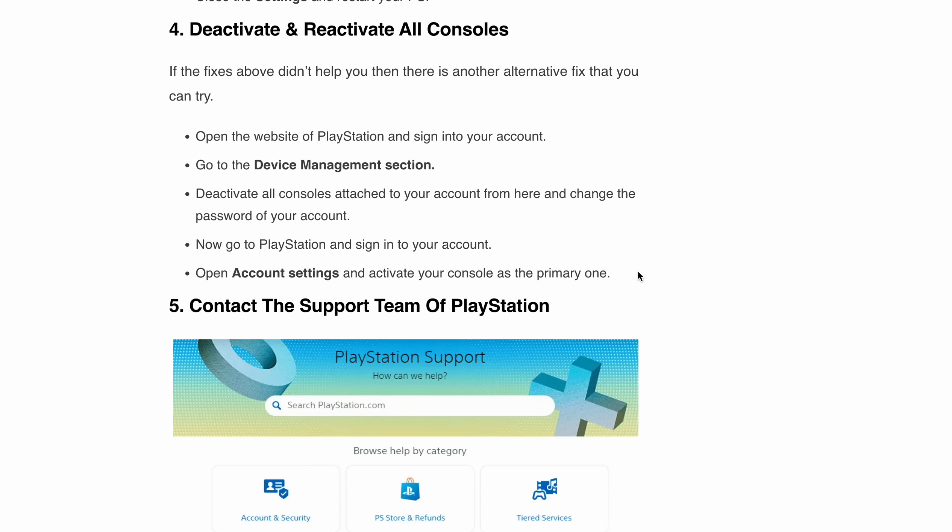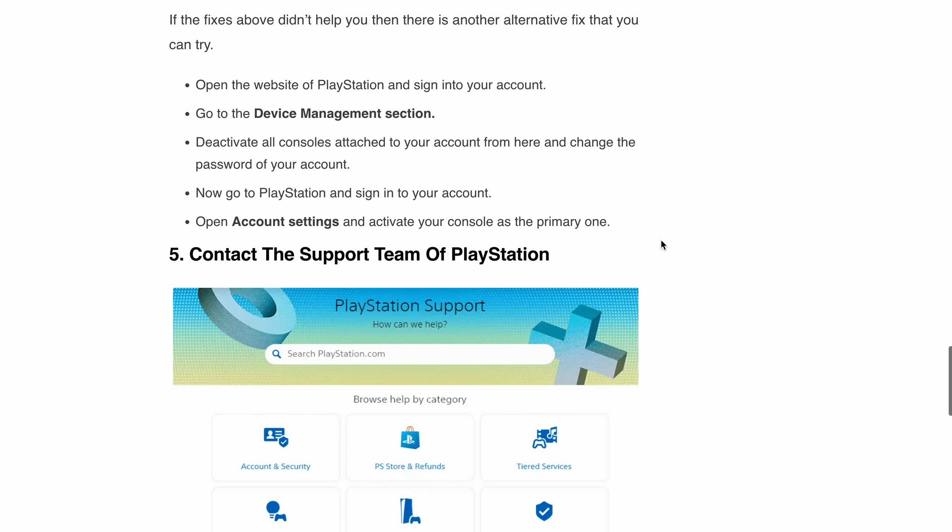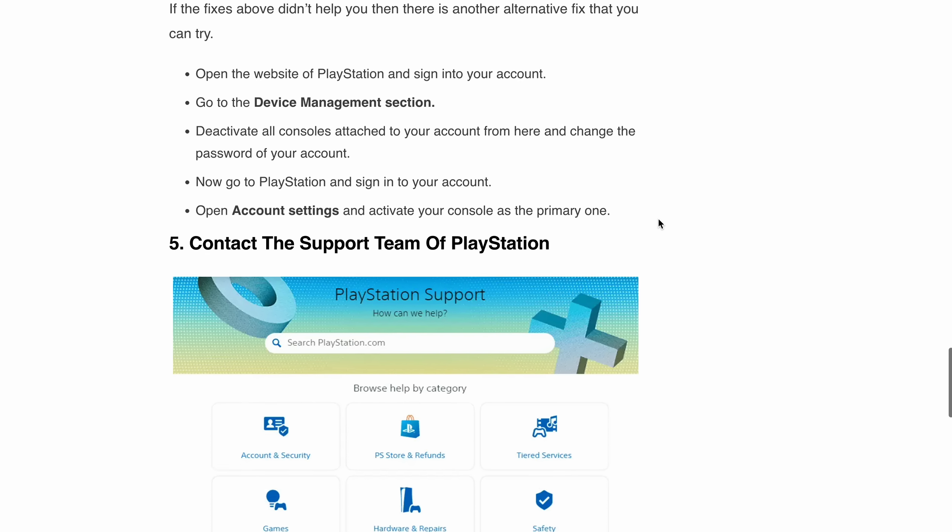Fix five: contact the PlayStation support team. If you have followed all the previous steps and the NP-34995-4 error code is still occurring, you need to talk with the PlayStation support team. They will help you resolve this issue. Provide all the necessary details about at what particular point you are getting the error message, along with a screenshot, and they will help you troubleshoot the issue.